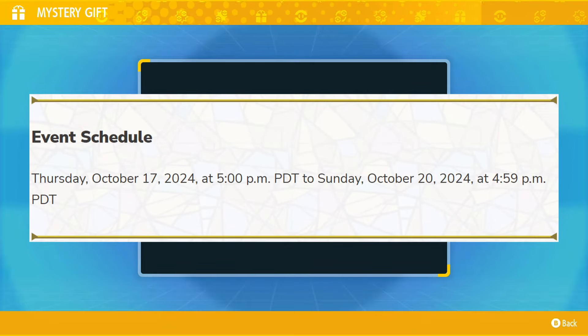You have until 4:59pm PDT today, October 20th, to do so, as after that time the Mass Outbreak event will no longer be available. But if you do get the Mass Outbreak event in your game, make sure to disconnect from the internet and don't reconnect until you are done with the Mass Outbreak event.